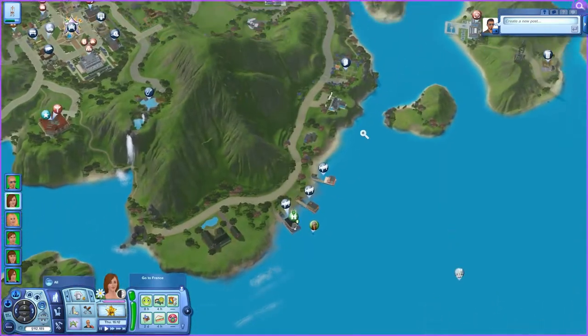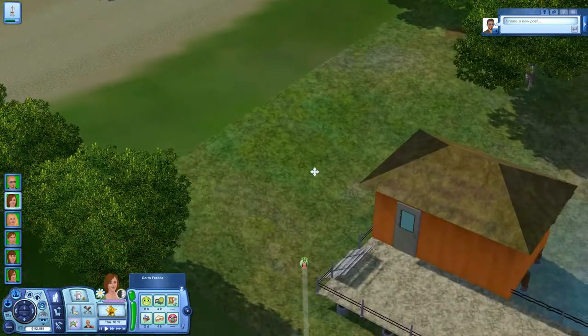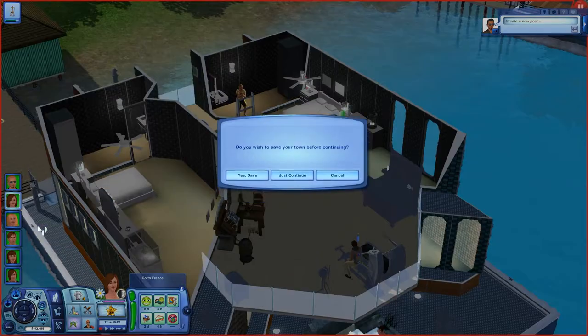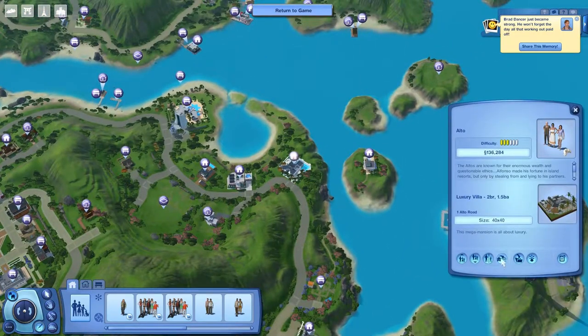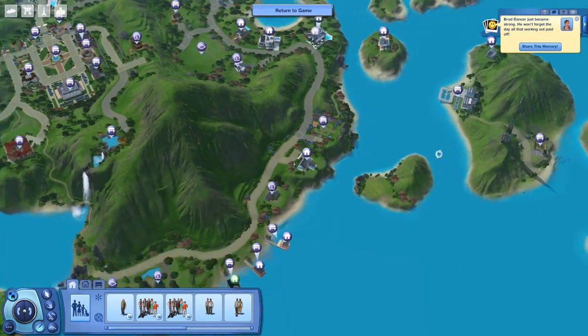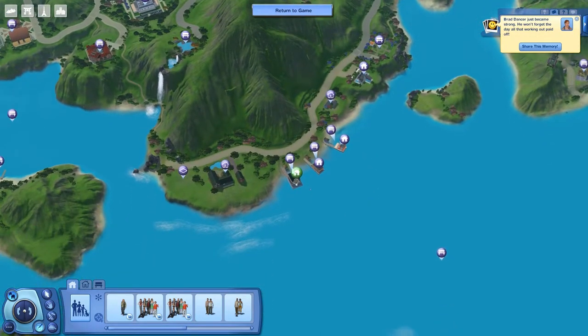I tried switching to other households — let me just go back into my Sims here. I went and switched to a different household and went on vacation with those Sims, and that worked perfectly. I could interact with the Sims, everything down here was complete. And I thought to myself, yes, maybe it works now — then I went back to my other Sims and went on vacation with them: same problem, complete blank UI.